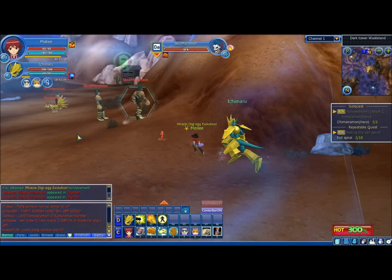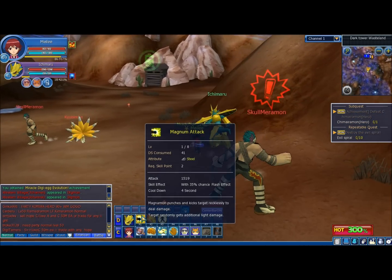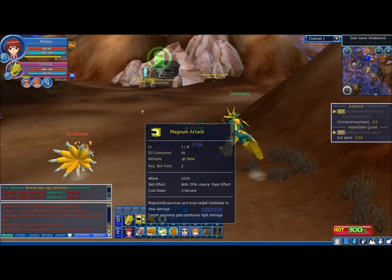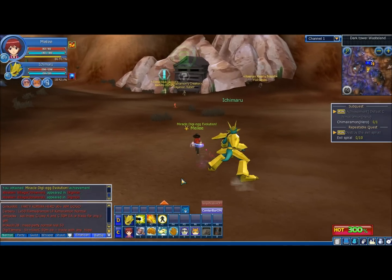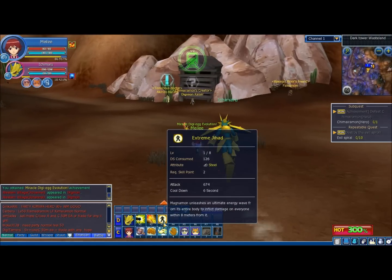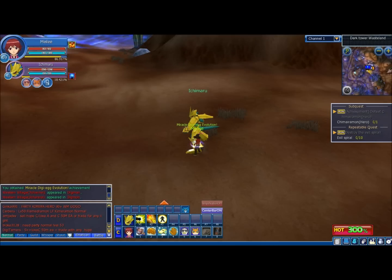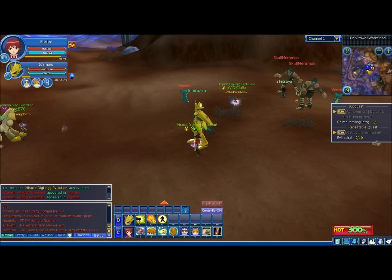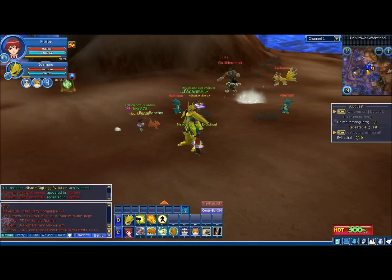Magnemon has three attack variations: there's the Magnum attack, a.k.a. punch you in the face; there's the Plasma Shoot, a.k.a. Missile Spam; and then there's Extreme Jihad, a.k.a. Magnet Explosion. If you recall that episode where Magnemon vs. Chimera Mon and things went kablooey — that's Magnet Explosion.